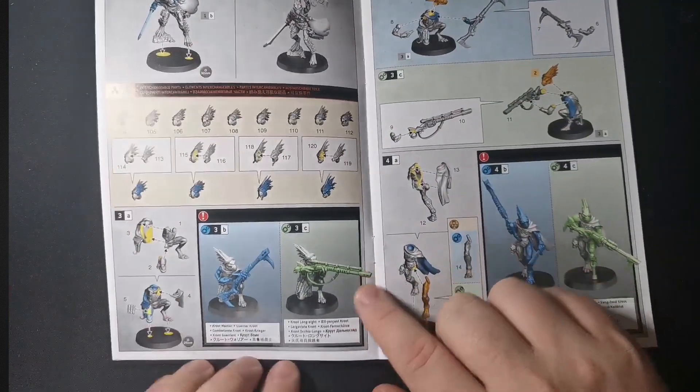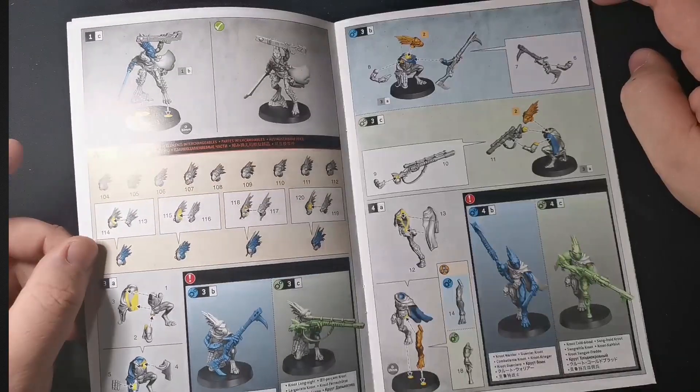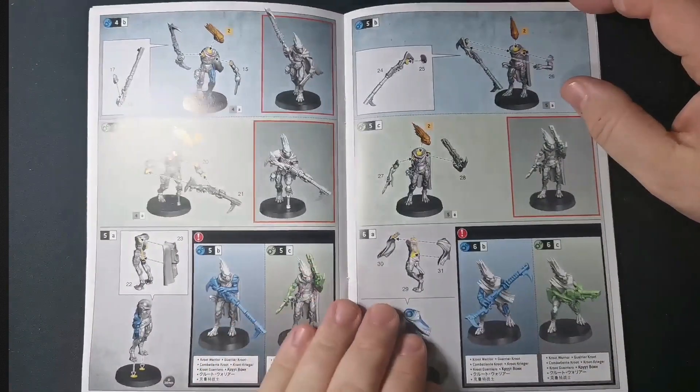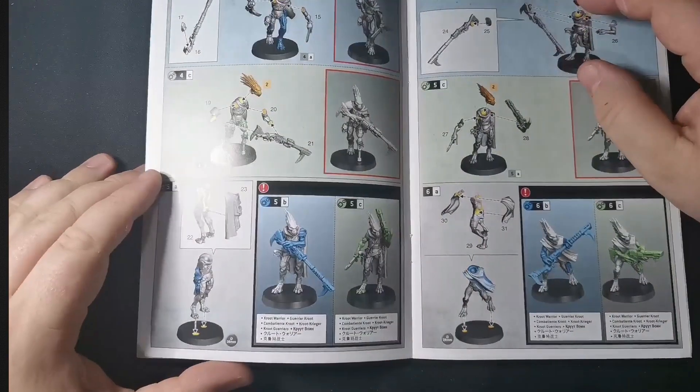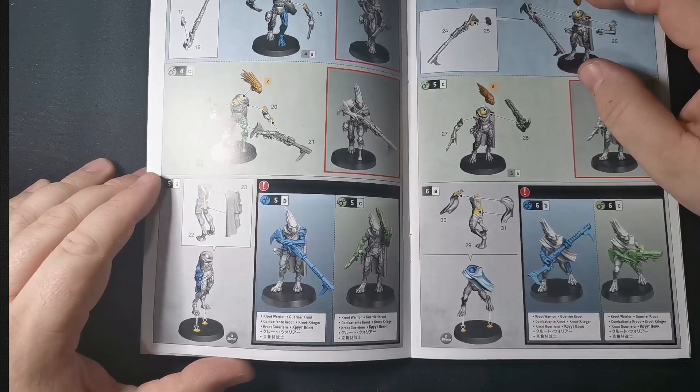We do get multiple head options, though not all of them are in two parts, which is interesting because it's just really odd that some of them are. So we have a Kroot Warrior and a Kroot Long Sight. Build-wise this looks fairly straightforward so far — there's nothing massively complicated about it.